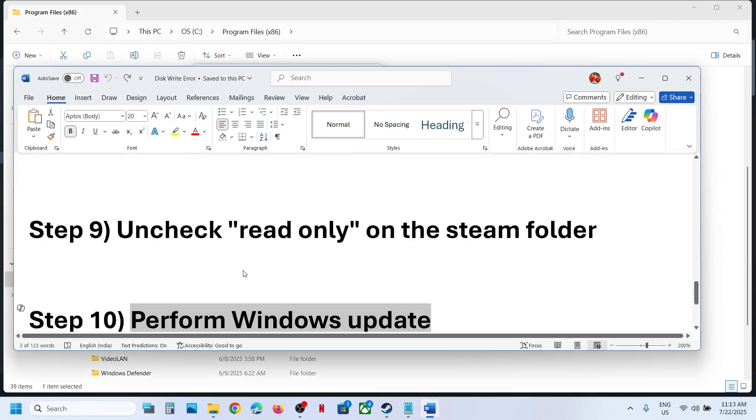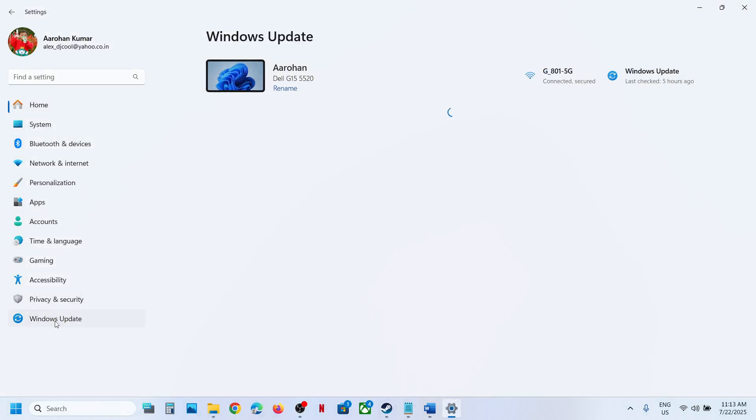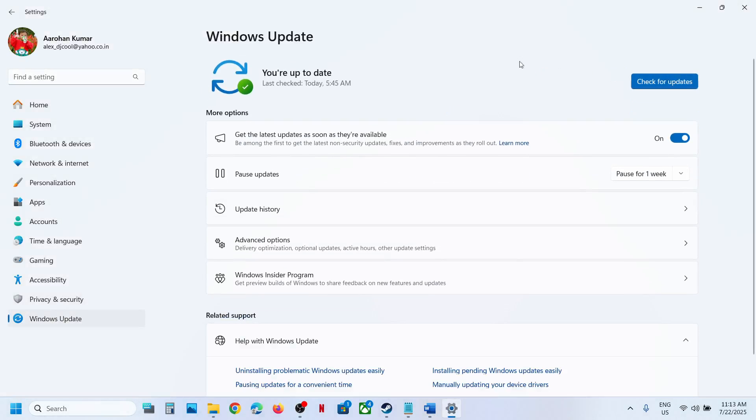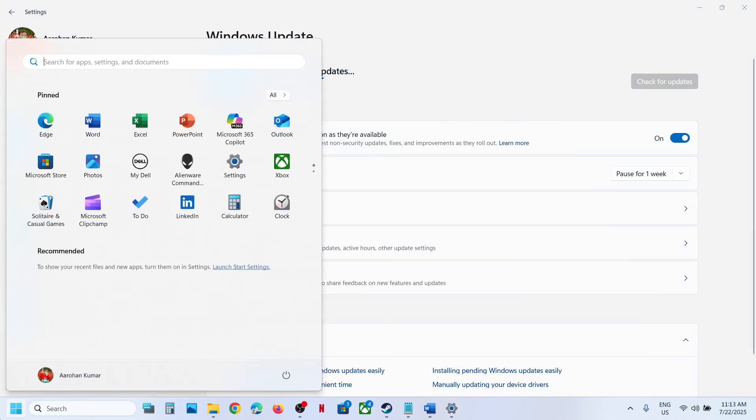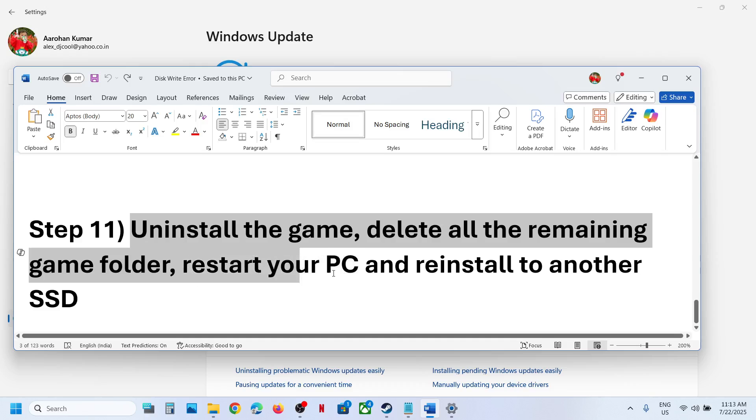Still not working? The next step is to perform Windows updates. Open Windows Settings, go to Windows Update, and click Check for Updates. Once all updates are installed, restart your computer and check.